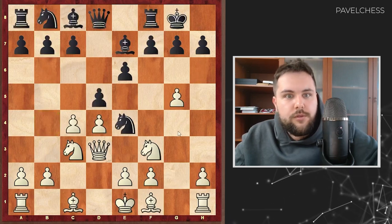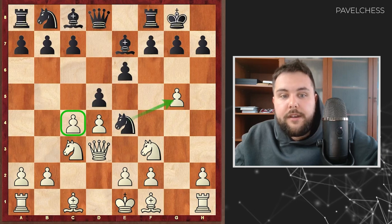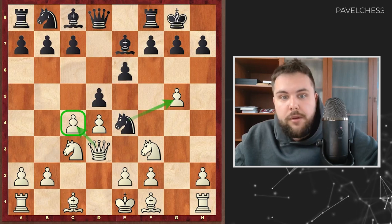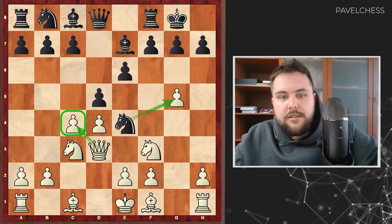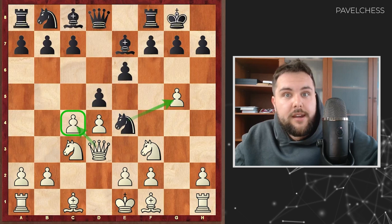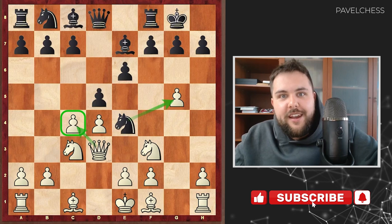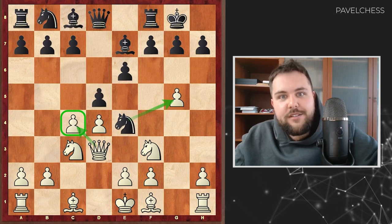So Qd3 is the more useful move, because you want to protect the c4 pawn. With all these variations, even with knight takes g5, I think it's slightly better for white, because the pawn is protected and the queen can take on c4. It's a very rare variation — I checked the database of chess games and it's not that regular to play this with white. You can try it, especially in blitz — it's a trick to avoid main lines and get a fresh position, though you need to count on it being quite risky for white. I hope you enjoyed these variations. Don't forget to leave a comment below the video. Thank you for staying on Pavel Chess. Have a nice day.